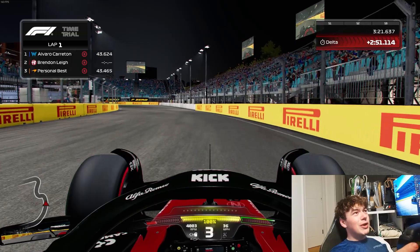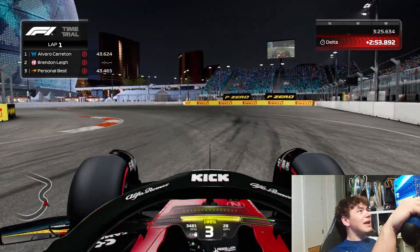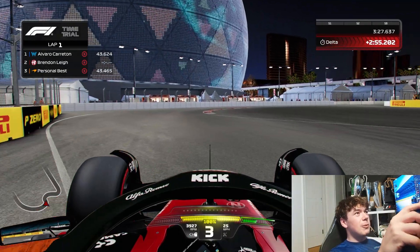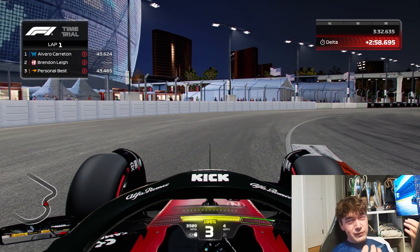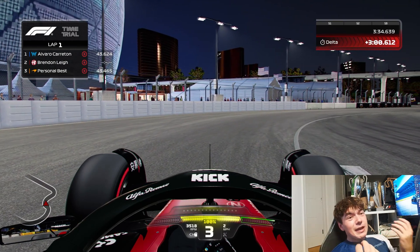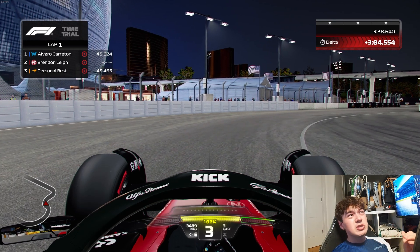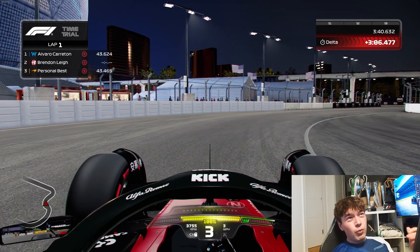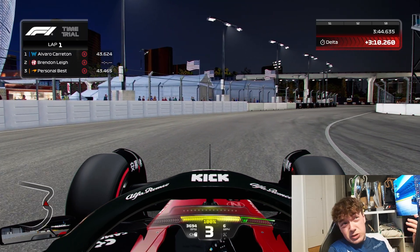As soon as you get past that third TV on the top right-hand side of your screen, it's time to start hitting the brakes cautiously and you'll find yourself slowing down into 3rd gear, taking the inside kerb. In my opinion it's better to avoid the inside kerb because it can make the car slide and oversteer at low speed. In F1 23 the cars are very susceptible to wheelspin at low speed, so you want to avoid causing any of that as much as possible.